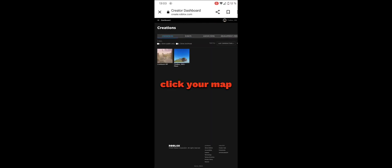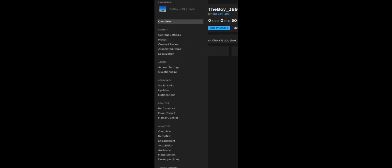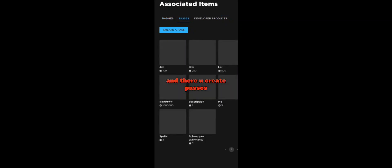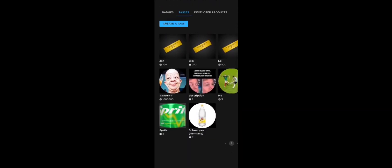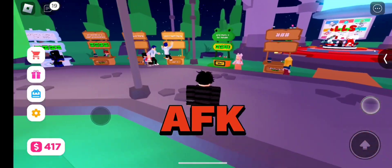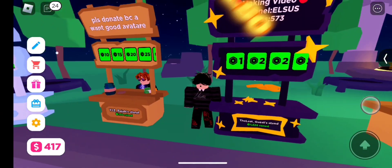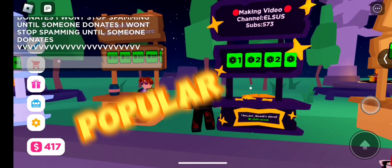Click your map, click Associated Items, and there you create passes. First way: being a creator in this mode, you can make a video for YouTube and also earn Robux. This is the most popular mode to make Robux.